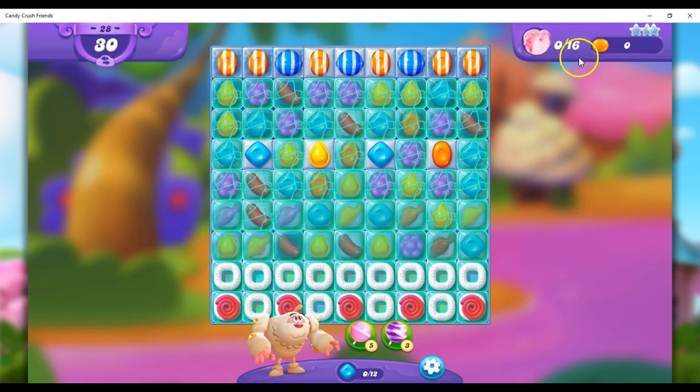We have 30 moves to collect 16 of our friends trapped in this ice. Some of it is multi-layered, and the layers are a bit cracked, and we've got a lot of stripes here, so I'm hopeful.